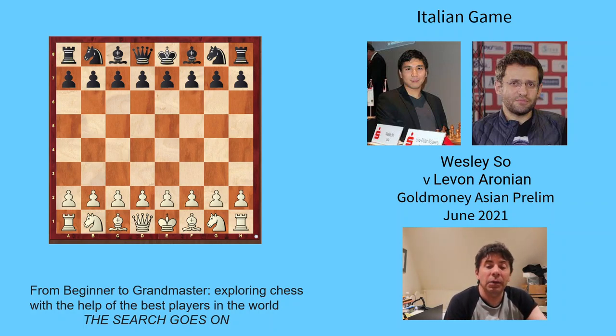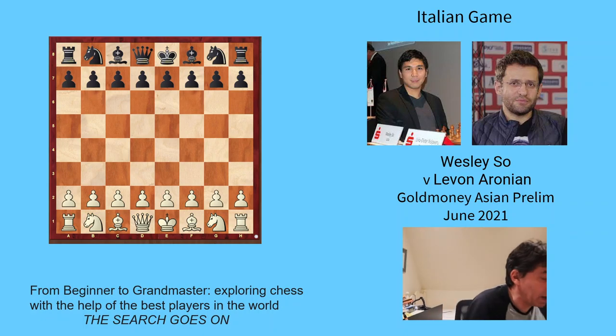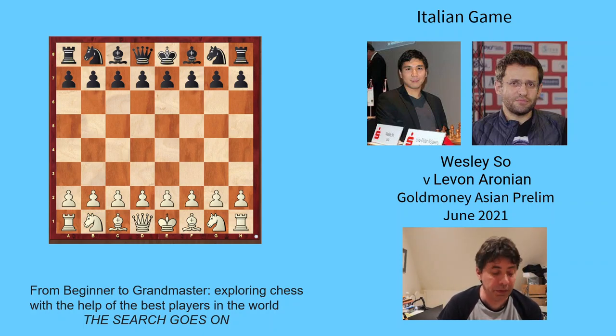We're going to start from a game between Wesley So and Levon Aronian. So let's take a look at this game. We're going to imagine we were just starting the game and we're going to start with three basic principles. In the opening, our job is to allow our pieces to develop, our job is to get our king to safety, and to control the centre — to place our pawns in the centre.